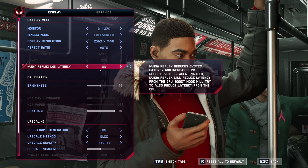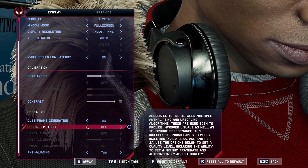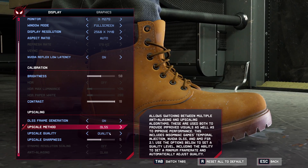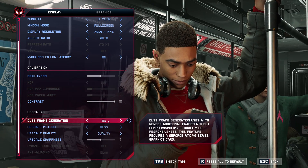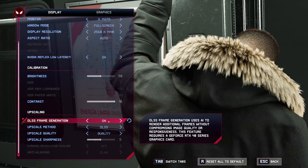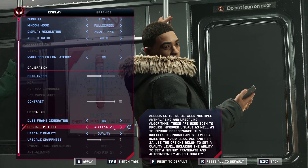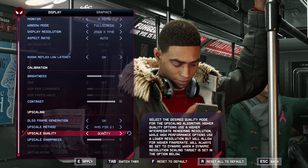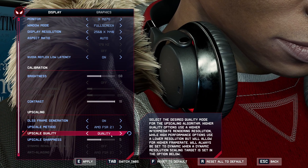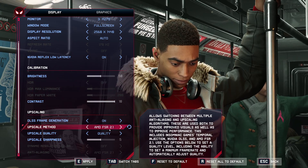Enable NVIDIA Reflex Low Latency if you have that technology — it will reduce your input lag. For upscaling, this game has amazing options. If you have an RTX card, go with DLSS on Quality mode — it's well implemented. If you have the new 4000 series, also enable DLSS Frame Generation, which is available in only a few games. If you don't have an RTX card or you have a Radeon card, go with FSR 2.1 on Quality mode. I'm not a fan of Performance or Ultra Performance — the image quality suffers too much.